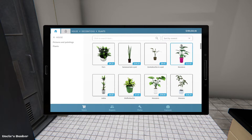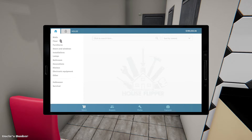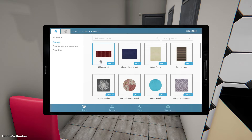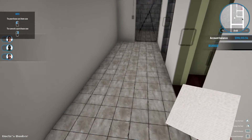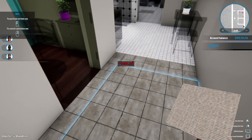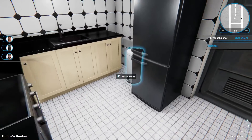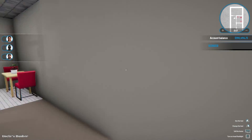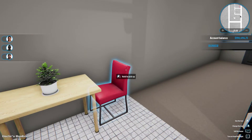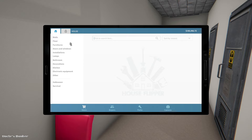Before I continue decorating, I want to finish the rest of this. I need to put some more flooring down — I need to figure out what I want to do here. I really want to put carpet down, so I'm going to try this and see if I like it. That color looks quite nice with the walls. I think it'll work — I'm going to go with that.